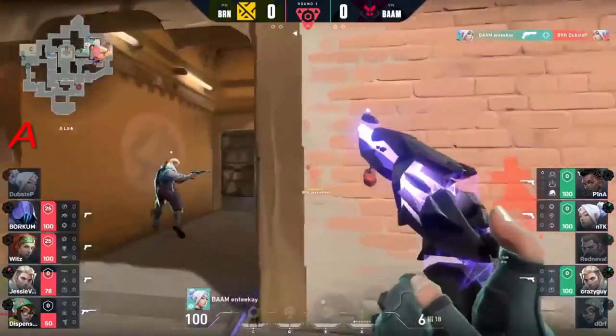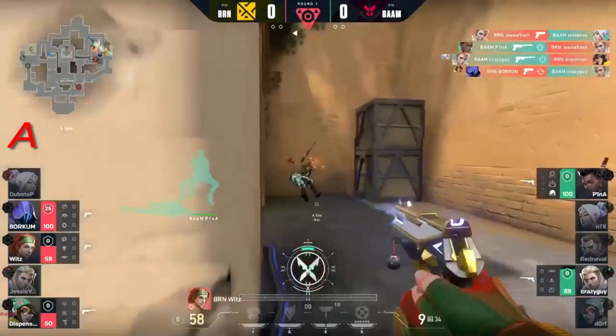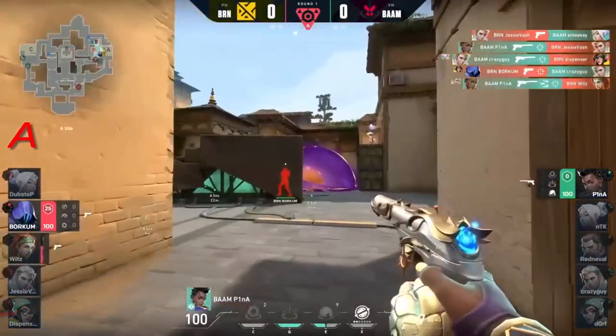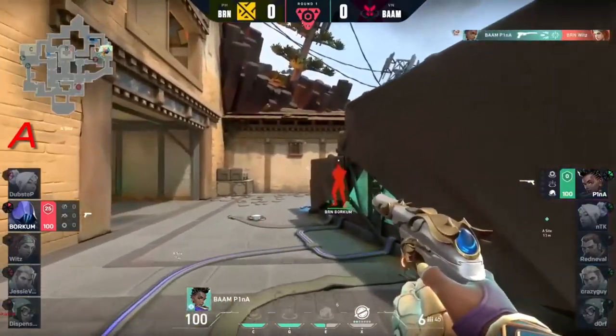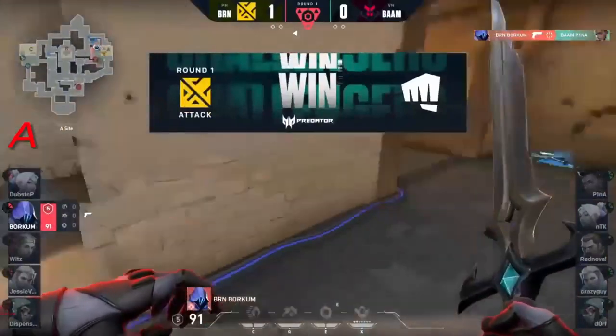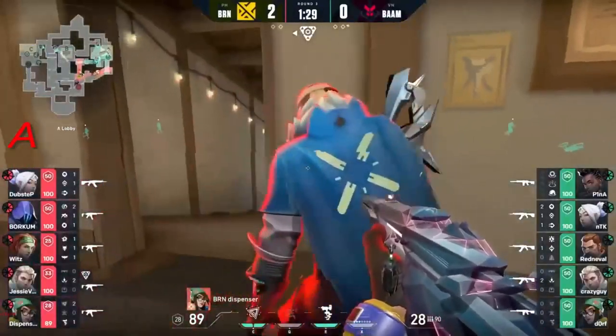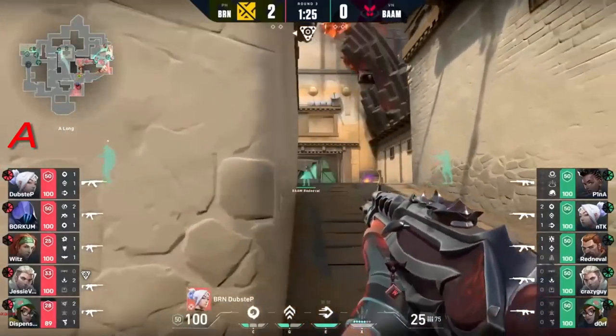They finally deal with him - it's been annoying for big bam right there, but he still gets two kills making this a 3v4. Quick trades and borkum goes down as well, leaving us in a 1v1. Borkum in a 1v1 against pina - struggling.